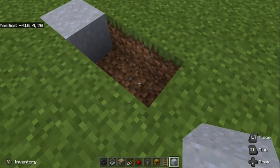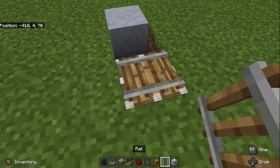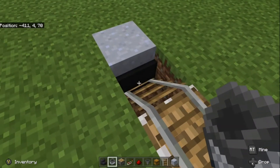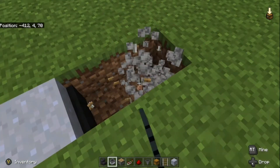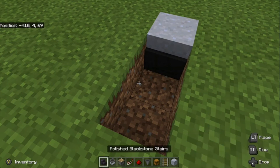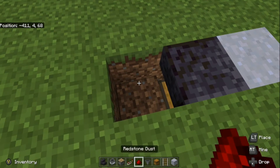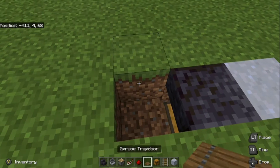Next, grab a couple rails. Put one like this, one like that. Then grab yourself a hopper minecart, put it on the rails, and give it a push. You'll notice the hopper minecart goes inside the clay block — that's exactly what we're looking for. Once it's in, go ahead and break all this stuff. In this space, we're going to put an upside-down stair. Break the block underneath the stair — that's where the chest is going to go. And in this space, put a trap door so we don't fall in, and this way we can still access the chest whenever we need it.